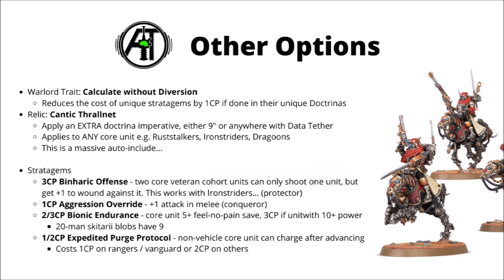Next we have Bionic Endurance, which is either 2 or 3 command points — 3 CP if it's a unit with 10 or more power. This one's a crazy reactive defensive buff that gives the unit a 5+ feel no pain type save. So just in case your core Skitarii blobs weren't already crazily durable enough, this can give you just one more barrier to layer on with all the rest to make sure that you're not losing any significant casualties. The vast majority of Skitarii units have less than 10 power — the big 20-man Rangers and Vanguard blobs have power rating 8, so it's 2 CP for a 5+ feel no pain on them. Could potentially be even more relevant on 2-wound units, things like big squads of Rust Stalkers or maybe Serberys Raiders.